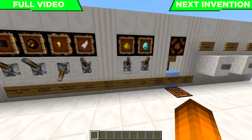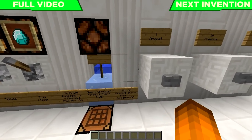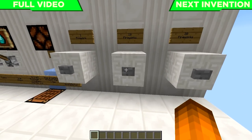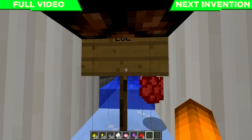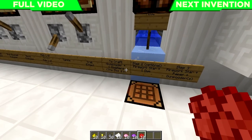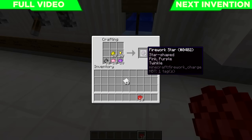Next, pick your other modifier — you can do twinkle or trail. I'll do twinkle: twinkle little star. Then pick how many you want: one, five, or ten — I'll go with ten. Stand right here and give it a little time; as soon as the light turns off, it's done working. Once all items are collected, here are the instructions to craft: step one is gunpowder and modifier — just gunpowder — then put in your main colors and modifiers.